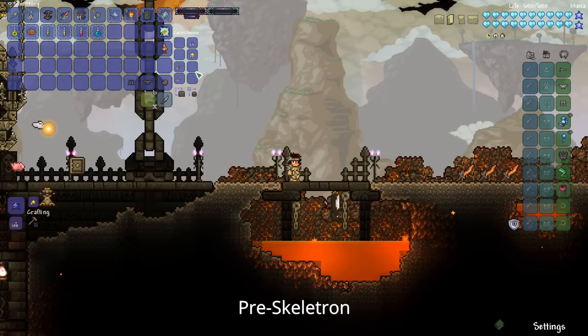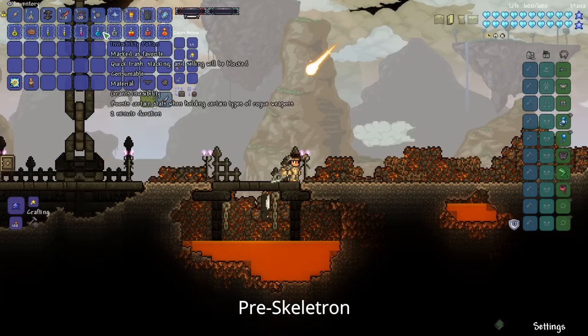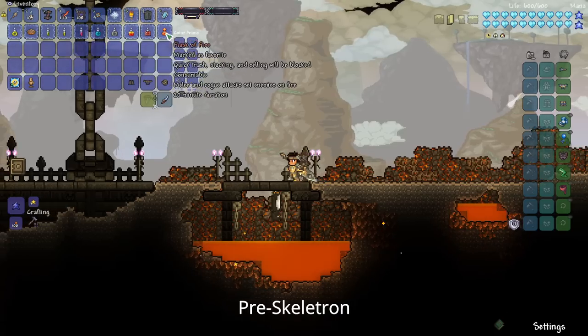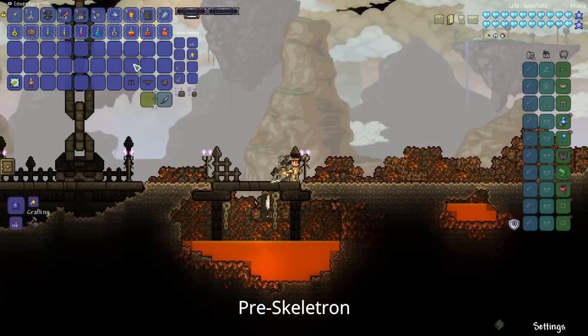You'll want to upgrade to your Aerospec Armor, which is pretty powerful, although Sulphurus Armor is still quite good at this point. As you prepare for Skeletron, you can also get the Endurance Potion, Rage Potion, Wrath Potion, and the Flask of Fire, which will be good to add to all of your other buffs and make that fight much easier.